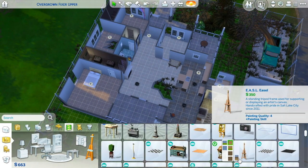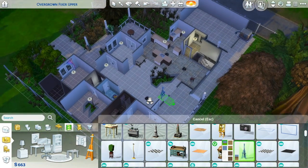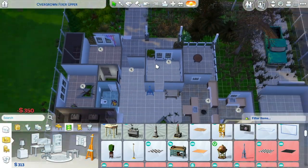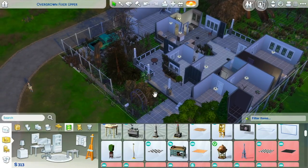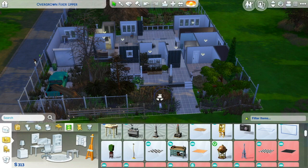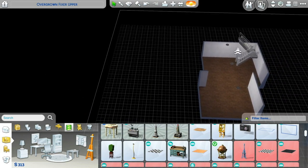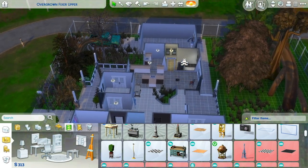And then an easel. We can put it close to the carpentry table so they can work on stuff and be near each other. That is really all we need to do because we can't do anything else without getting into one of the construction categories of the challenge. The basement is actually the best looking part of the house at this point.